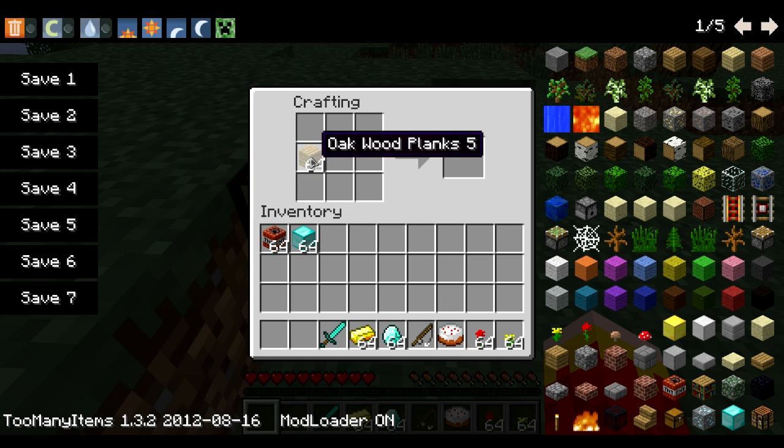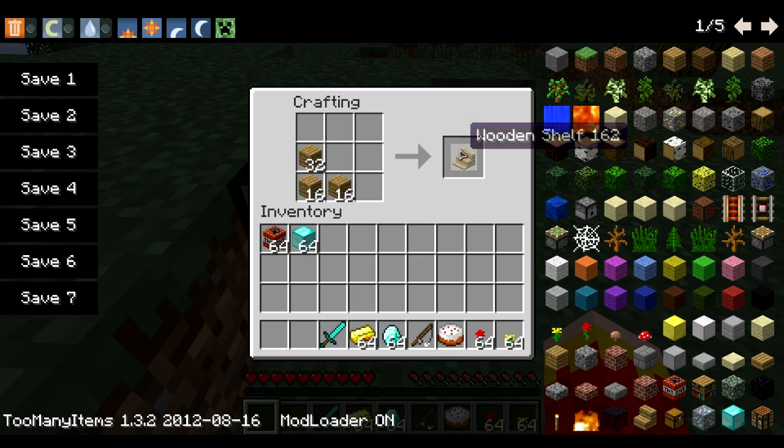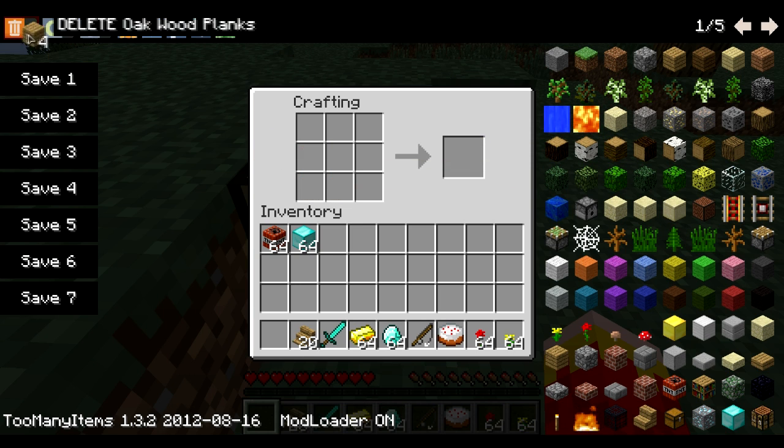How you craft it is you just put some wooden planks like that, and you'll get wooden shelves. I'm going to make more — actually I don't really need more, but whatever.